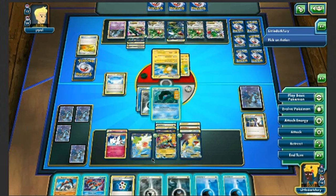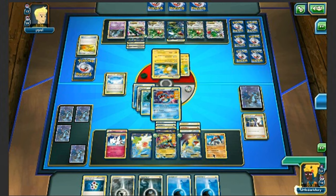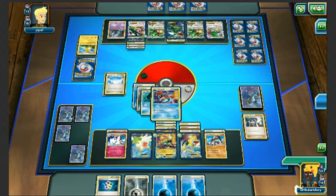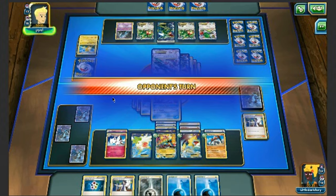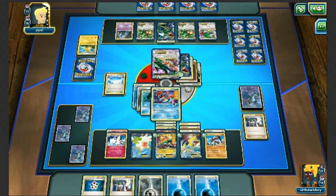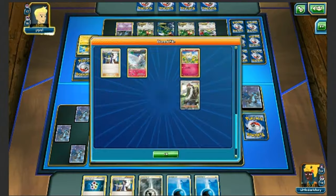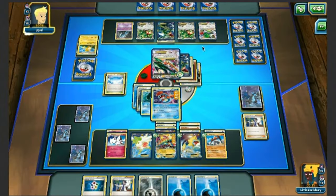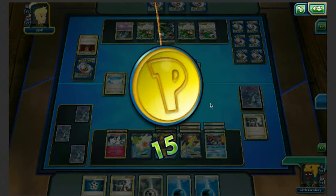My opponent passes — very weird. I'll put a Dark energy on Regirock, get energies into play, and use Powerful Storm for 140. We actually got to use Powerful Storm this game. My opponent will probably concede — it's very frustrating when that happens. We see him promote Mega Rayquaza. Maybe he'll Lysandre my Regirock... and yes, he concedes. Maybe adding a Rough Seas stadium to this deck would help.